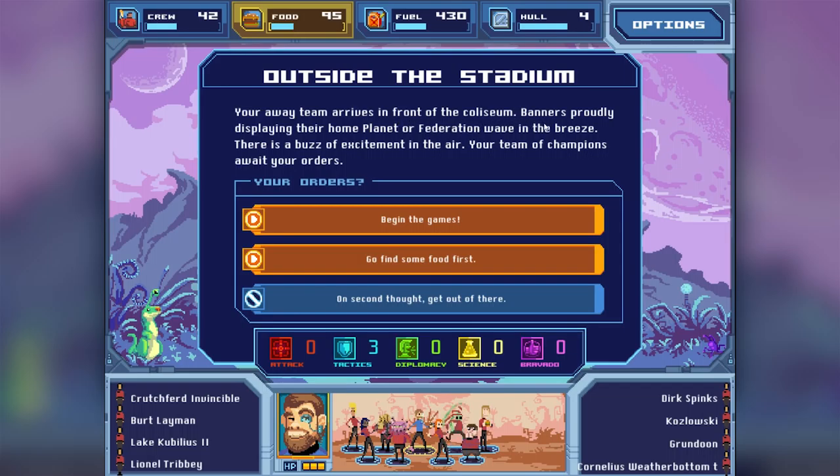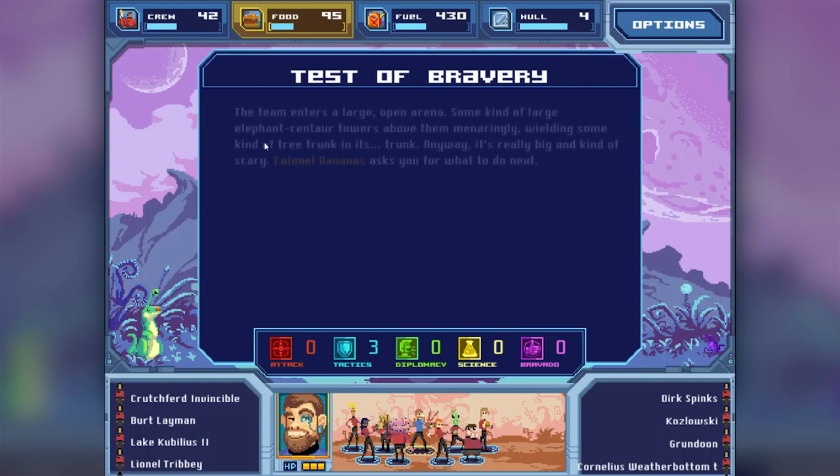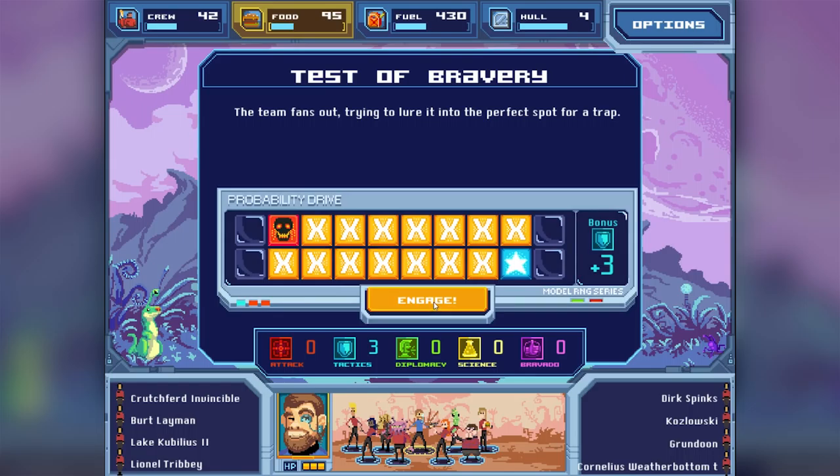Outside the stadium - your away team arrives in front of the Coliseum. "Banner is proudly displaying their home planet of Federation wave in the breeze. There is a buzz of excitement in the air. Your team of champions awaits your orders." Begin the games! "The team proudly marches into the arena. Some kind of large elephant centaur towers above them menacingly, wielding some kind of tree trunk in its trunk. Colonel Bananas asks you for what to do next." I'm going to lure it into a corner and immobilize it - best chances with tactics.